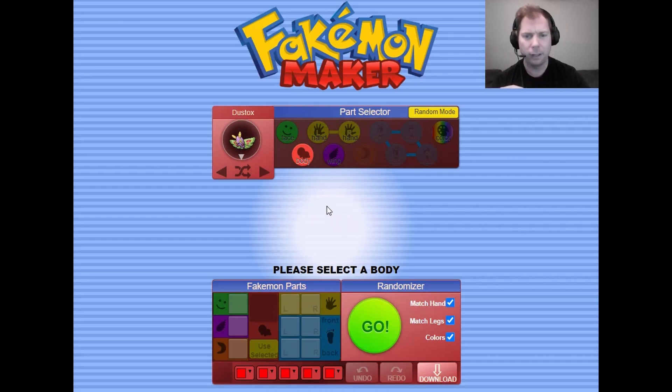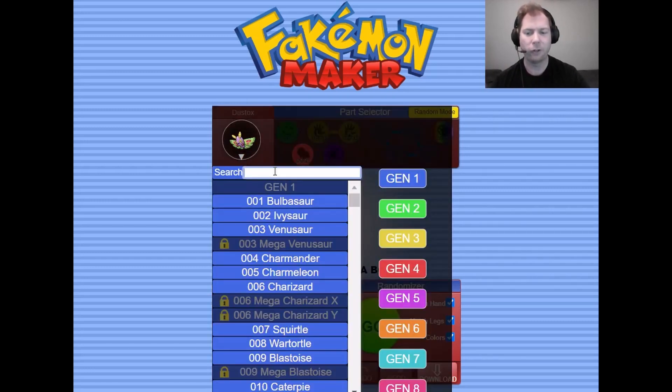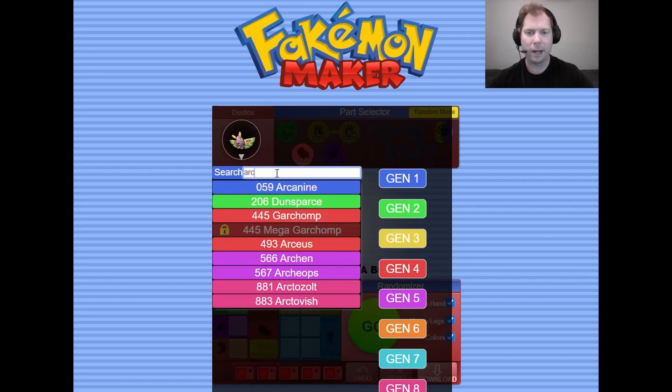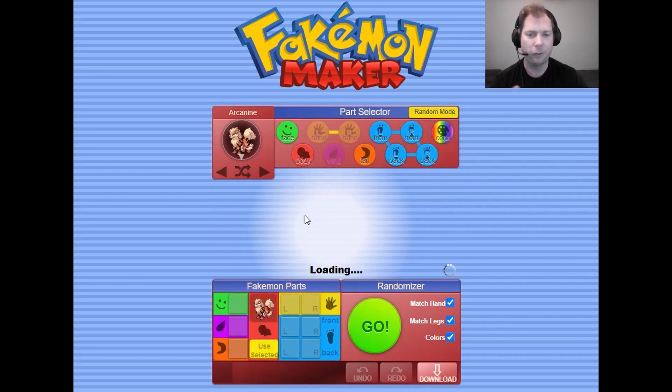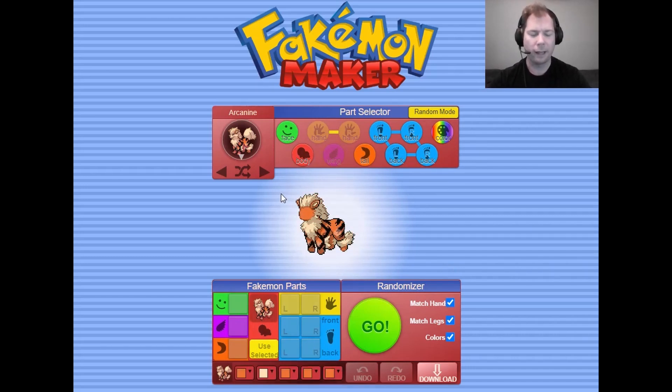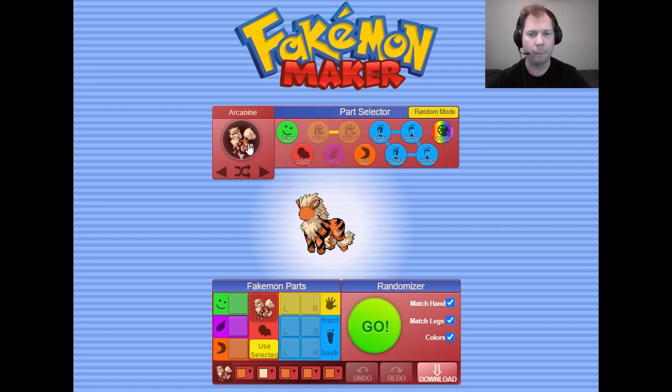It's a bit overwhelming just to look at, but the idea is you pick a Pokemon. So right out of the gate we're just going to pick Arcanine, and then it gives you the options of what you can choose from that. You have to start with a body, so we're going to use the body of Arcanine. You can also hit the color button here if you want to match the color of that Pokemon and it will take the whole color scheme and project it onto the entire creation.